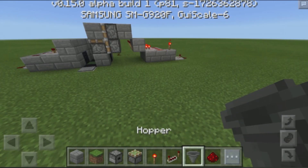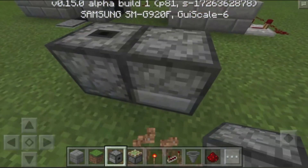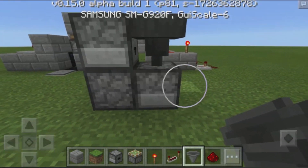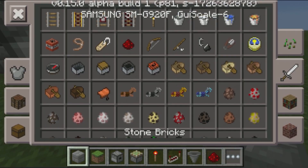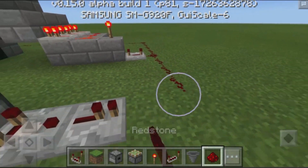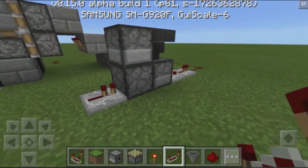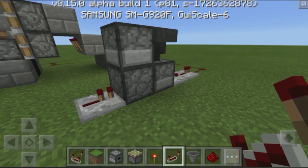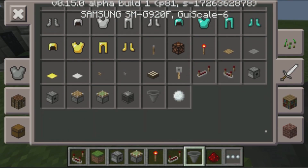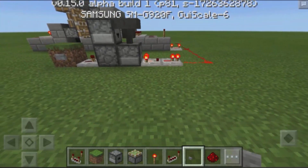Now the final thing we need to do is create our T flip-flop. To do this, we grab ourselves some droppers — place one facing this way, then place one facing up, then crouch and place one facing this way, and then place down a hopper right on top of the first dropper. So it's going to make a circle. Then grab ourselves a redstone comparator, place it down right over there, and then place down a repeater directly in front of it. Connect this redstone to this bit of redstone — you could also place this anywhere on the map. Place a redstone repeater going to this, and then place down an item into this dropper. It could be any item you choose, and when we add a signal into this dropper it should create a T flip-flop. Let's test this by grabbing ourselves a button, place down a grass block, place a button over here, hit that button — and there we go, we now have a T flip-flop and our system is now working.